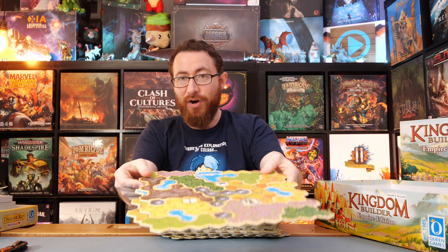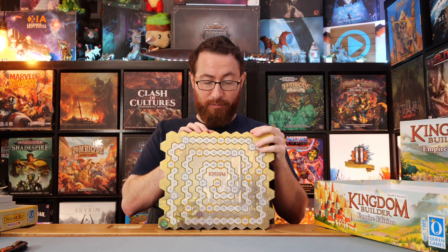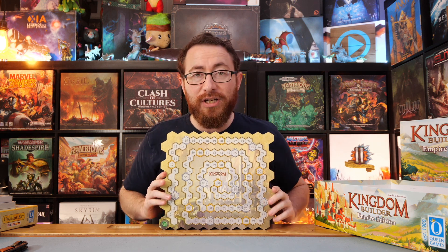Every single one has another scoring map on the reverse. What's the math on this? We have 1, 2, 3... counting up to 24 different map tiles, of which you can have 4 unique ones. So the math is 4 unique items from a set of 24 unique items — there's a formula for that. I'm curious how many different configurations you have of Kingdom Builder, and that's before we get into the scoring cards or the modules.